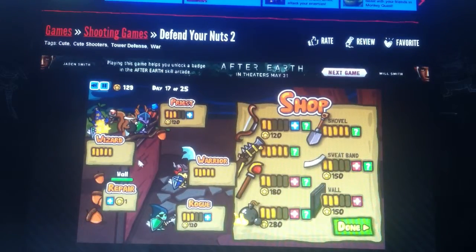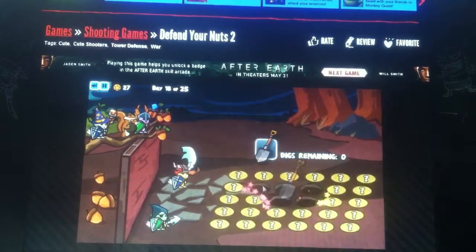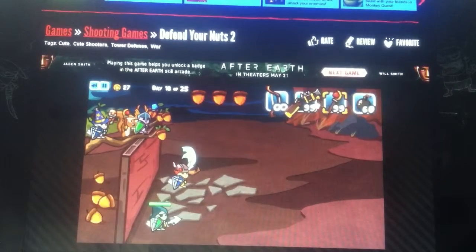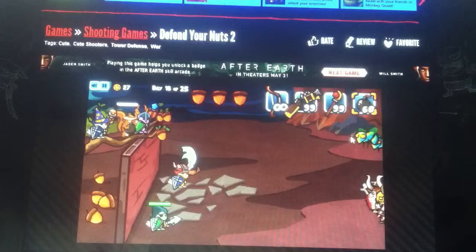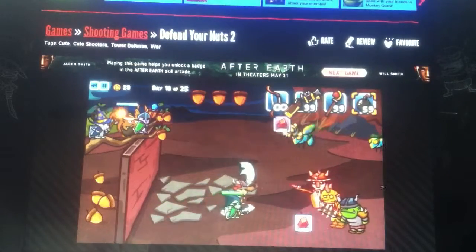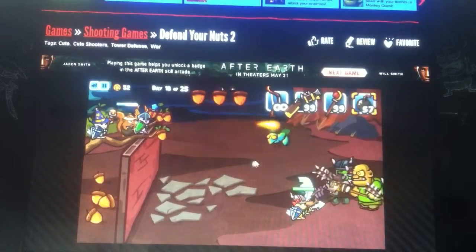So we have 200, so I'm going to upgrade that, and I think I'm going to go ahead and upgrade my rogue. So now my rogue is level 4 and my warrior is level 5, so I have pretty good warriors down there to help me out. Day 18. Now we're pretty much maxed out on ammo because that's our bomb. I like the bomb because it does a lot of splash damage if there's a lot of enemies in one area.